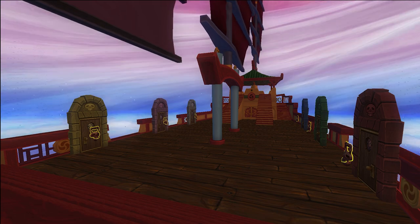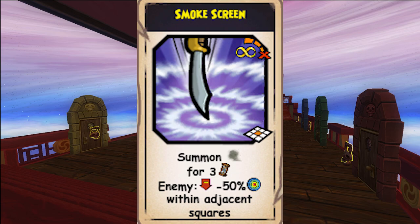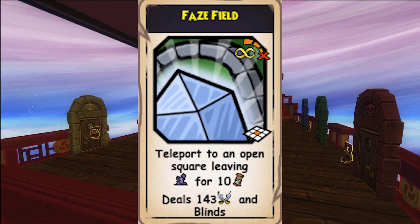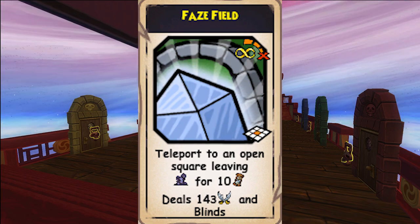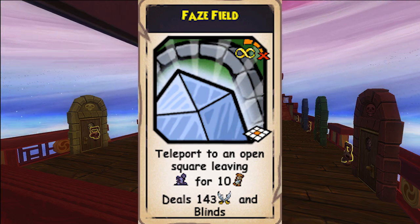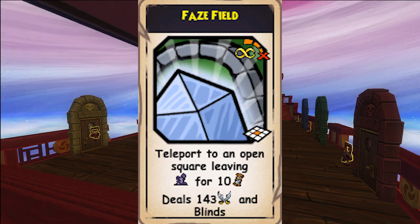There are 4 new powers found on the new gear. Smoke Screen summons smoke for 3 turns — enemies adjacent to the smoke have a 50% accuracy reduction. Phase Field allows you to teleport to an open spot and leave an AOE haze for 10 turns that damages and blinds the enemy. Blind enemies cannot attack but can still move.